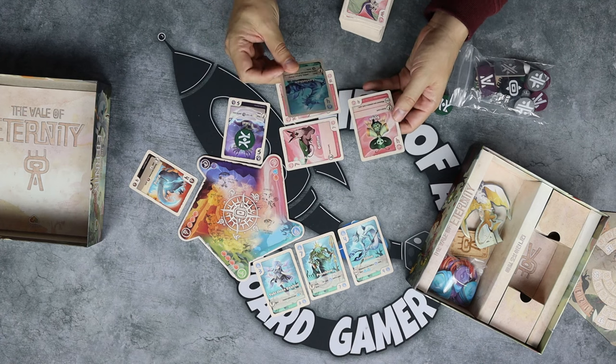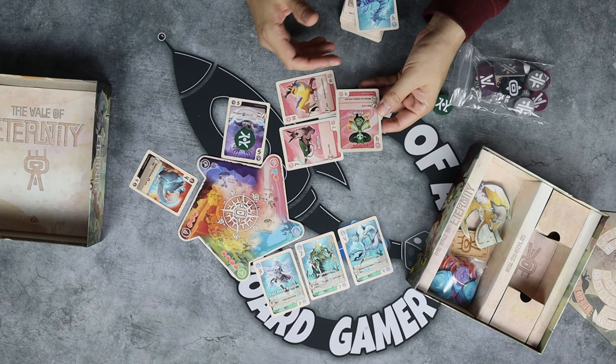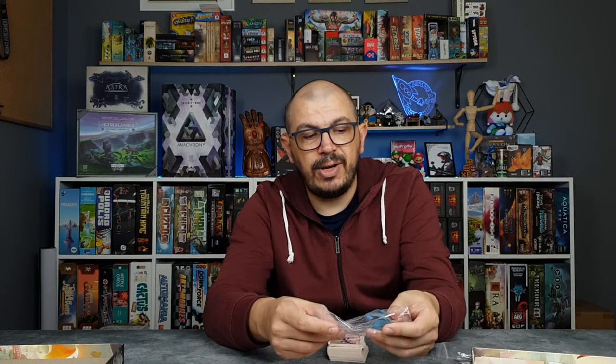Once you pick a card you can choose to take it in front of yourself and do whatever it does. For example, it might have an automatic ability that says draw a card, so you draw a card into your hand. It also has an infinite ability which means it constantly works — it says whenever I summon a card I earn one point, so each time I play a card I earn one point. Alternatively, you can discard the card and take whatever stones these creatures are offering. These stones are worth three and one, and you can only have a certain number of stones in front of yourself.